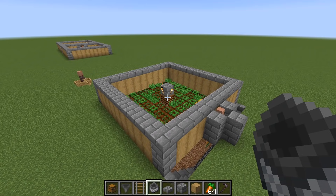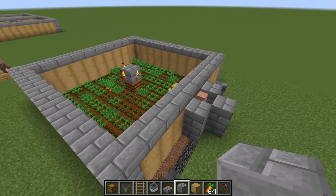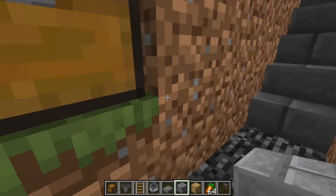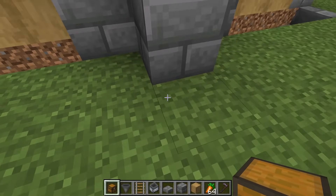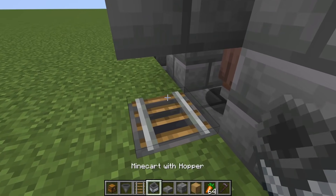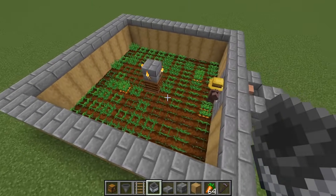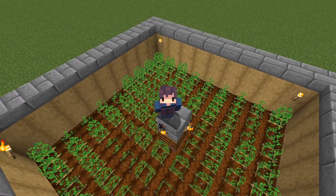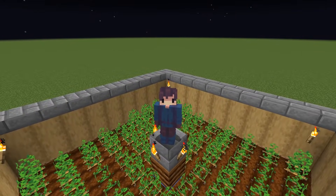You just finished the first part of the automated villager food farm. Now all you have to do for the second part is just follow the same steps. Just place down a chest here and put a hopper into the top. It might be a little difficult because the villager is in there, but just place down a hopper, then a rail with your minecart, and then break the rail below. Then just follow the first part of the video to do it on the other side. And that is literally it — after you build this farm, you literally don't have to do anything else. No maintenance — just let your potatoes and carrots roll in.